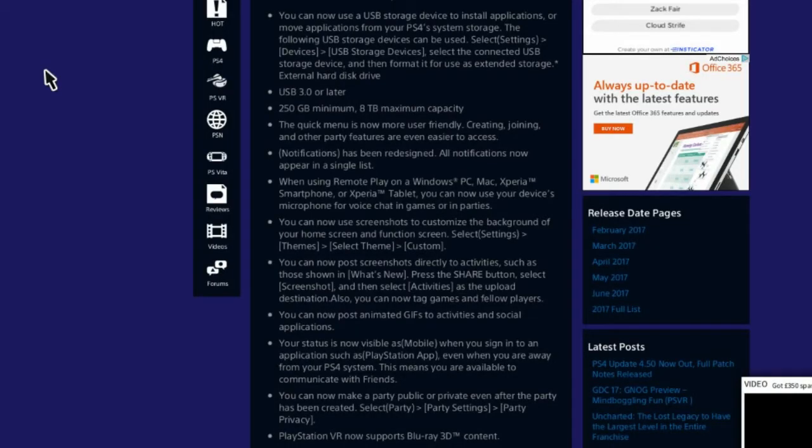I'm not going to go through the whole list, but you can check the link in the description for the article and read through everything. For the first feature, you can now use a USB storage device to install applications or move applications from your PS4 system storage to external USB storage. It supports USB 3.0 or later and requires a minimum of 250GB with a maximum of 8TB.